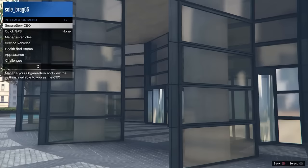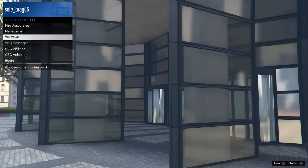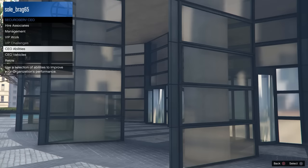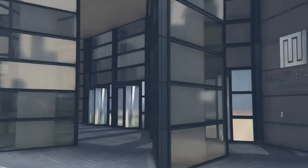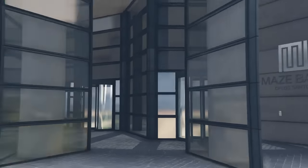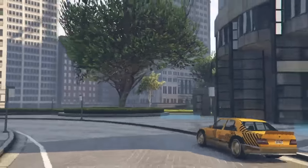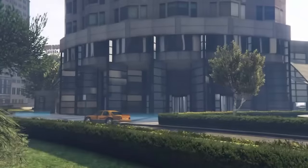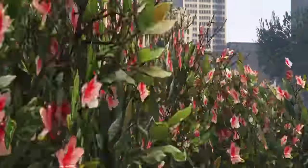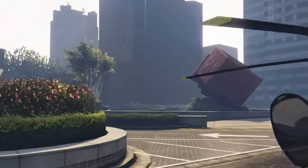Once inside your CEO building, hold up on the left joystick to move forward. When close enough to the desk, press right on the D-pad, go to Personal Vehicle, and choose the vehicle you want to merge. I'm going to choose the new Mercedes-Benz. My assistant will bring that vehicle outside and we'll make our way out.